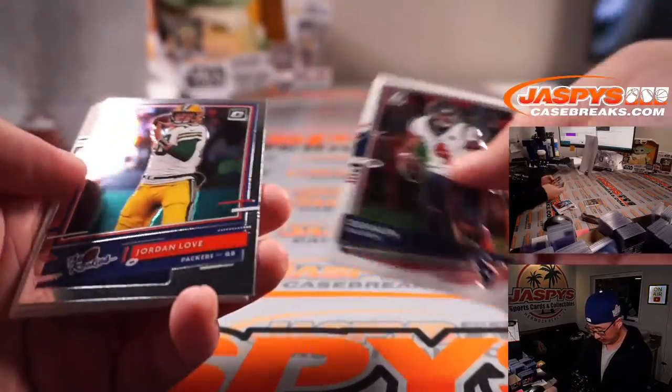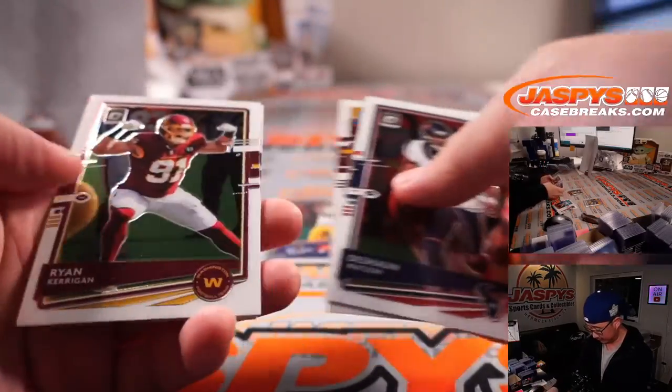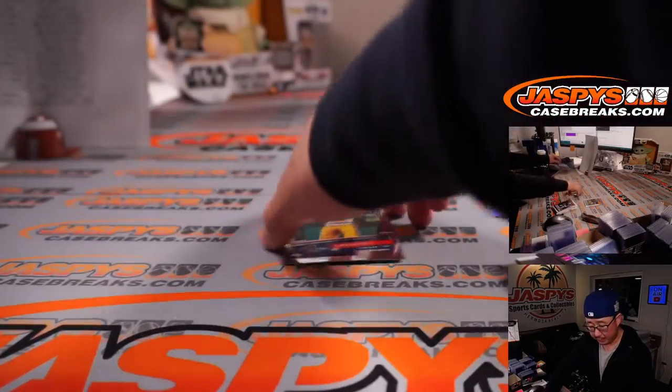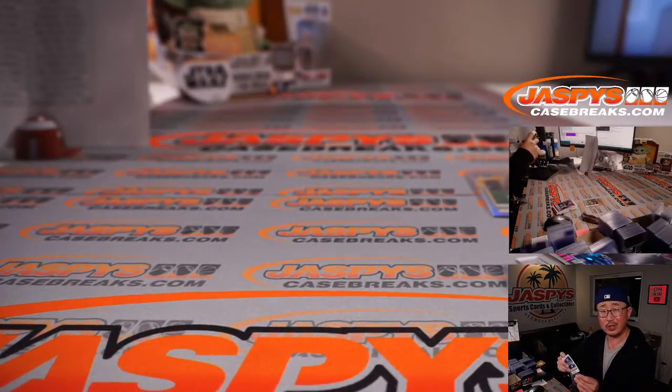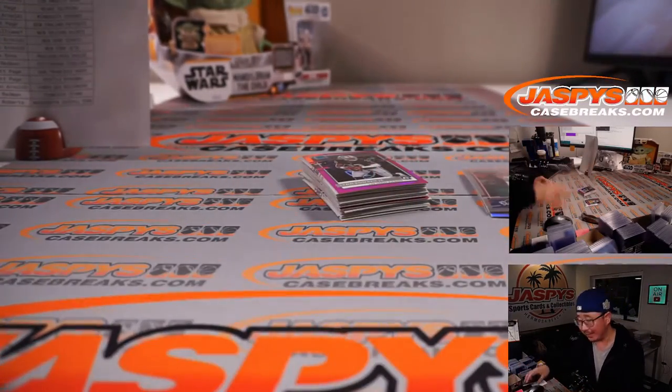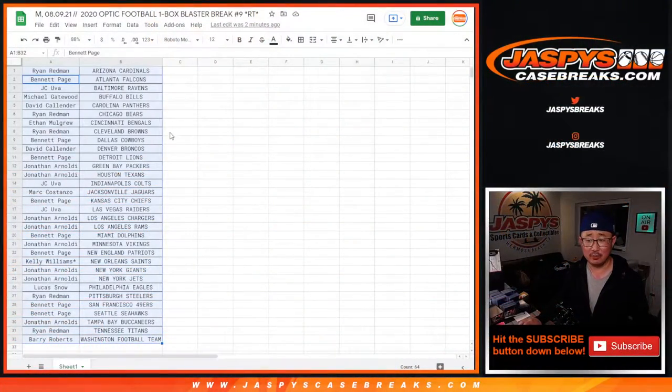A couple bigger names there — there's a Jordan Love and a Lynn Bowden Jr. pink parallel. The rookies insert Jordan Love going to Jonathan and the Green Bay Packers. Have to wait at least another year before Jordan Love takes over that quarterback position in Green Bay, possibly.